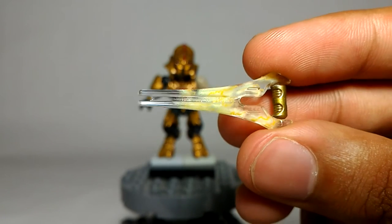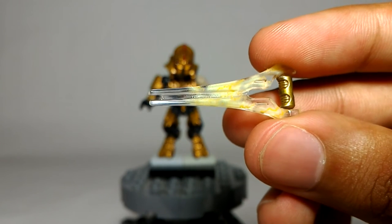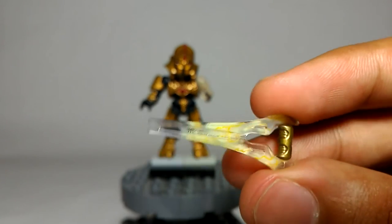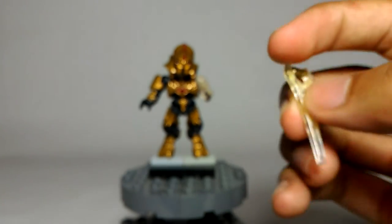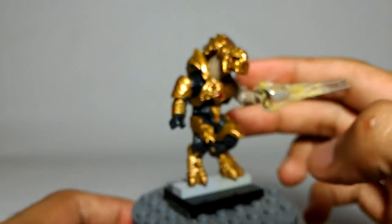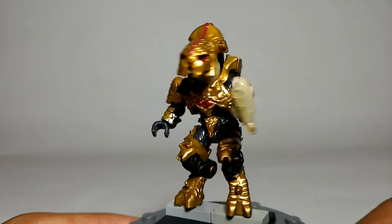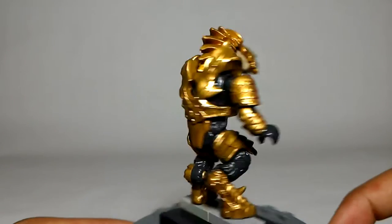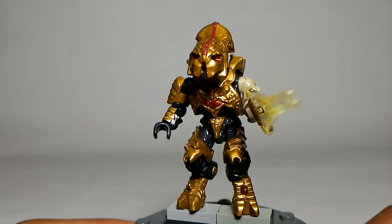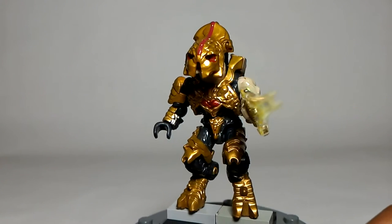Considering how small these lines are, these details are so minuscule but such really nice additions that Mega Bloks didn't really have to include but did anyway. I think this weapon right here is almost as good as the figure itself - it's really perfect. Probably the best energy sword we've seen ever. So the weapons in this set are really great: the assault rifle is good, but this energy sword is by far one of the best energy swords ever. That's pretty much going to do it for the Arbiter - now let's look at Agent Lock.